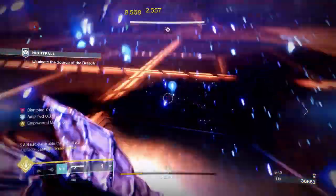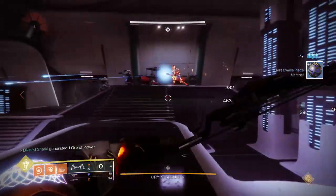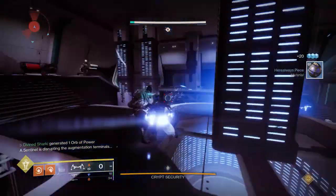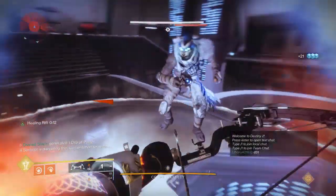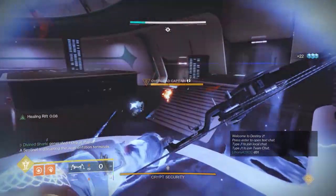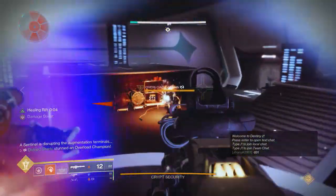The overall best roll is definitely Archer's Tempo and Incandescent for an ad-clearing bow, especially at a distance. I've talked a lot about this bow in the past, and with it being double rep for all playlist activities, this is a perfect time to go ahead and try to snag yourself an Incandescent version of this bow — you will not regret it. Thanks so much for watching, be safe out there, see you in the next one.